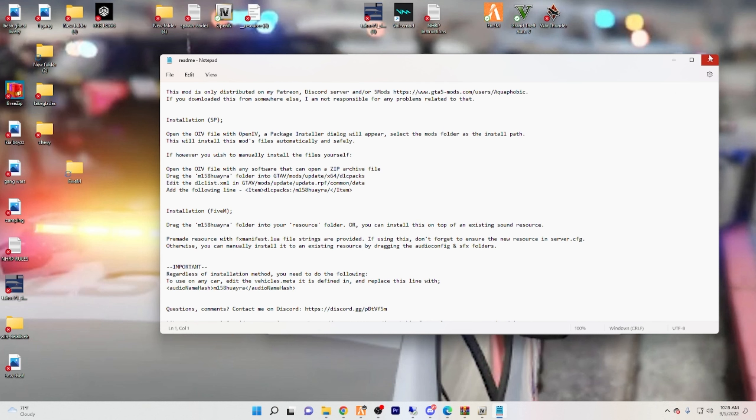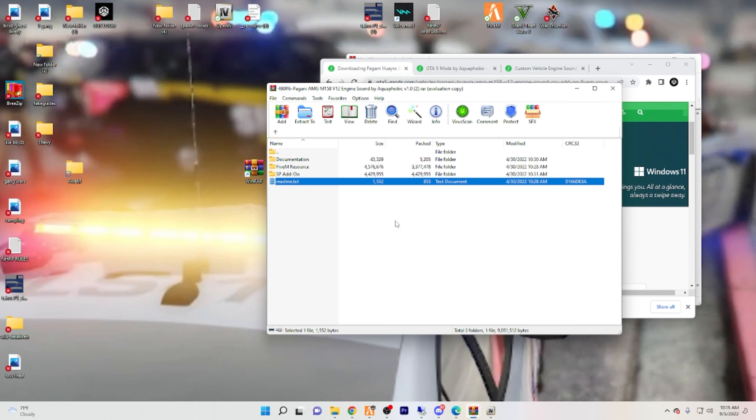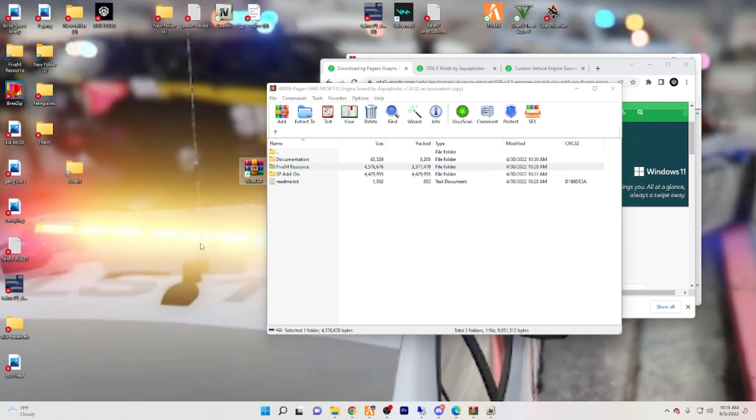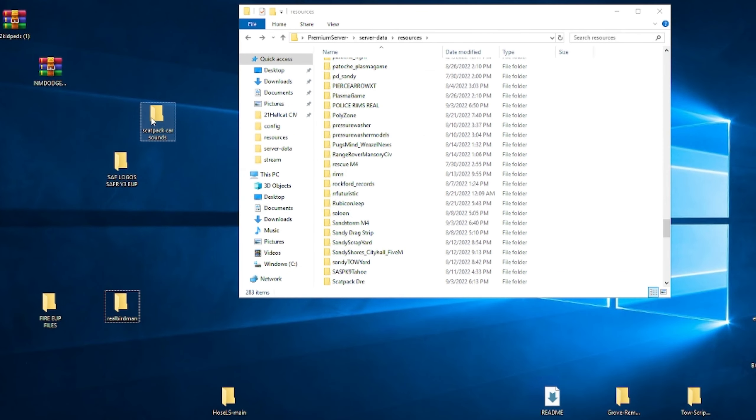Also, the readme text files are pretty much everything that I'm going over — it's really good to read those because it teaches you everything, even if I screw something up right now. What you're going to do is take the 5M Resource folder and drag and drop it onto your desktop. My desktop is a little weird but there it goes — the 5M Resource is right there. Once you have this on your desktop, you're going to want to find wherever you have your 5M files at. For me, mine is on a hosted server so I'm going to head over to the hosted server.